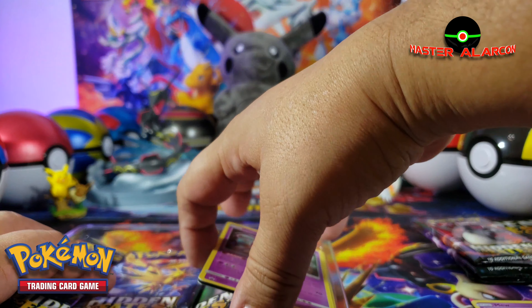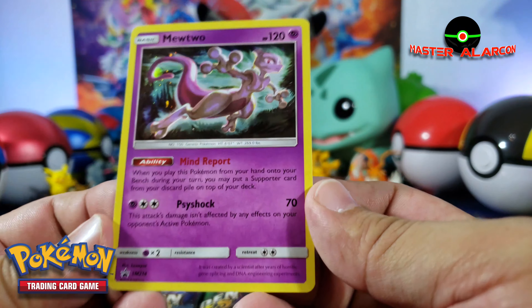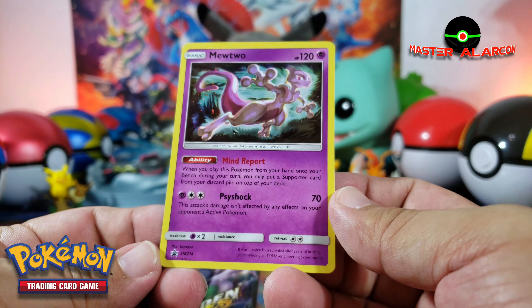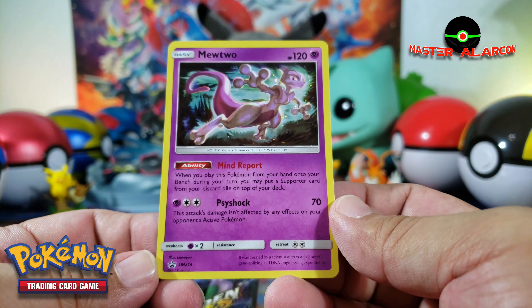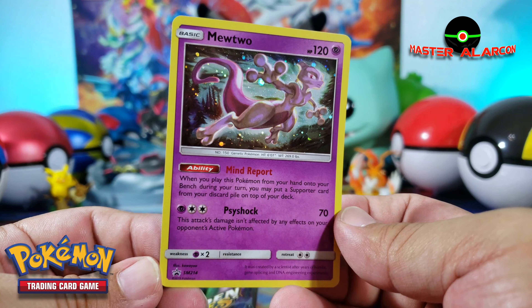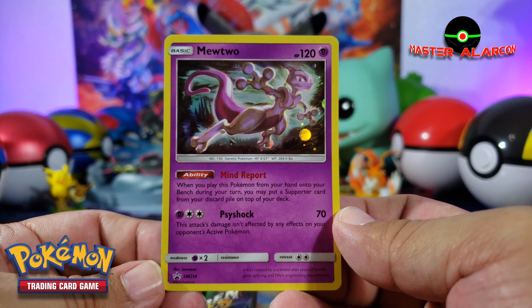Let's take a look at the promo. So we have here Mewtwo — promo Sun and Moon 2.14. Let's see if I can take a look. There it goes, there is the hologram, the colors right there. Not bad, me gusta.